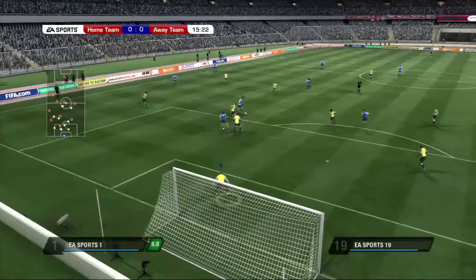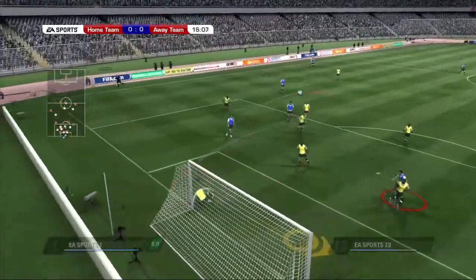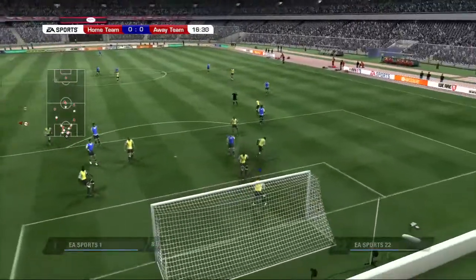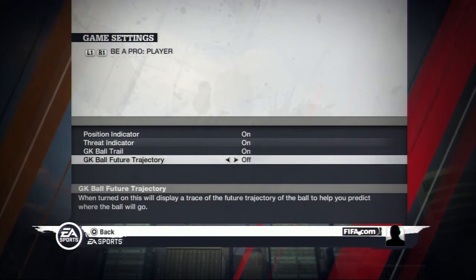When defending your goal, a red indicator will appear on any opponent who is attempting a shot or header on goal. All these hints can be activated or deactivated in the game settings screen.